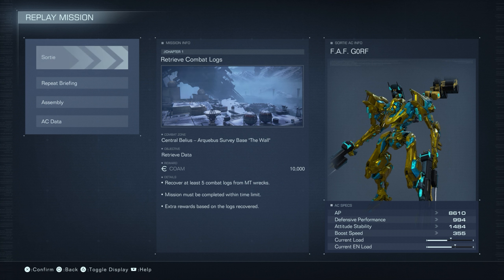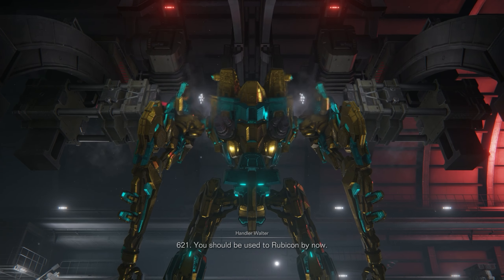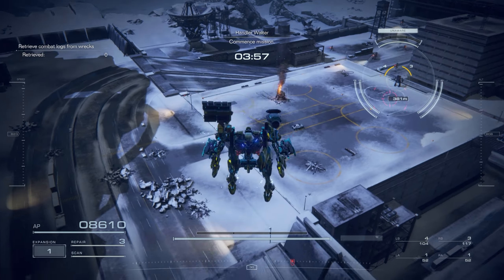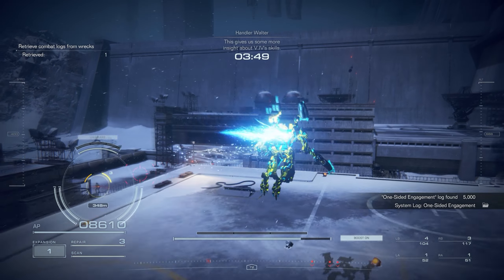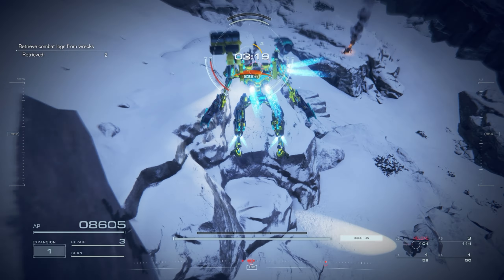Next up we have Mission 9, Retrieve the Combat Logs. This mission is fairly simple, but it does have an extra twist in the fact that you need to find all eight of the combat logs. As well as getting all those combat logs, you also need to be able to destroy the AC that attacks you in the middle of the mission. Once you grab all the combat logs, the mission will end. My mission time was 3 minutes and 36 seconds for the S-rank. I am taking my light assault mech with the twin shotguns — for one, to be able to traverse the area quickly, and for two, to be able to take out the AC as quickly and efficiently as possible. A quick reminder that you do not need to destroy a certain amount of mechs throughout this mission; the only one that matters is the AC at the end.